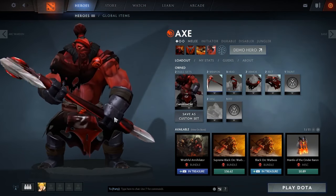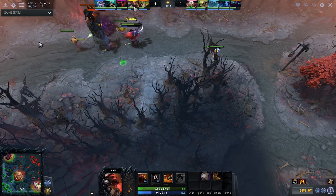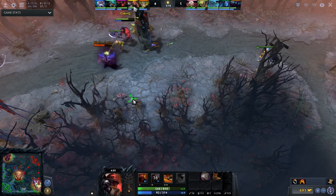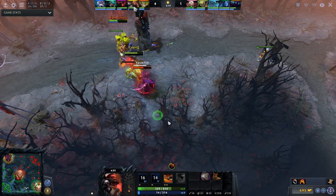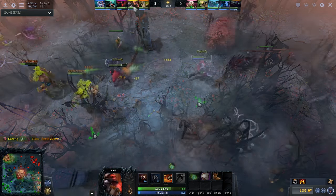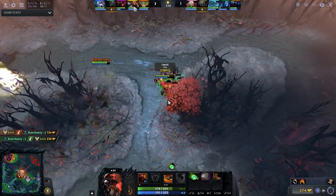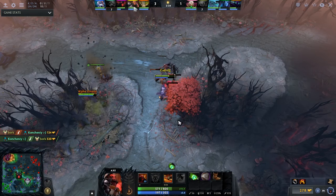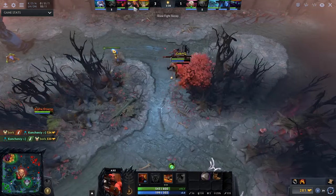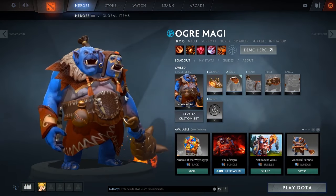Number 8, we have Axe. Axe is really strong as an off-laner in low bracket MMR because they don't know how to deal with him or kite him. By just running into the lane and letting the creeps hit you, you will do more than enough to keep the enemy away. Also, his third skill is really powerful against melee carries or carries with illusions like Phantom Lancer or Chaos Knight.